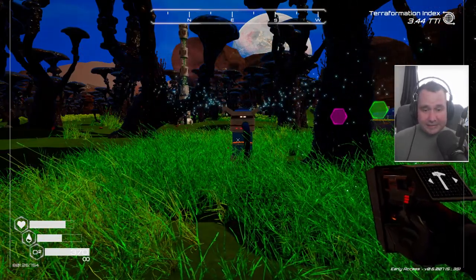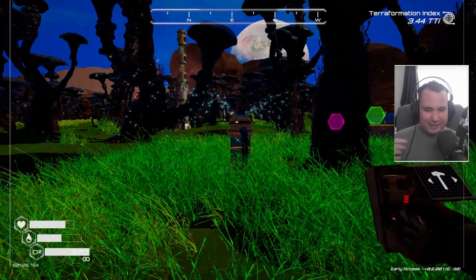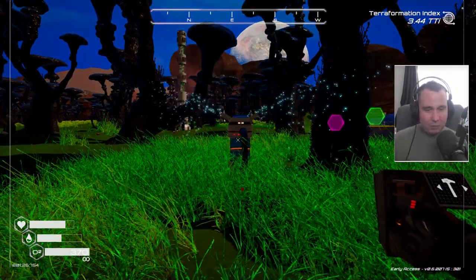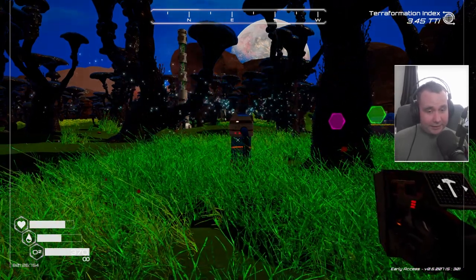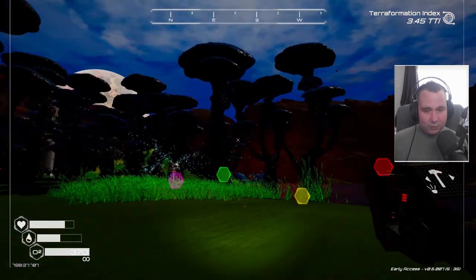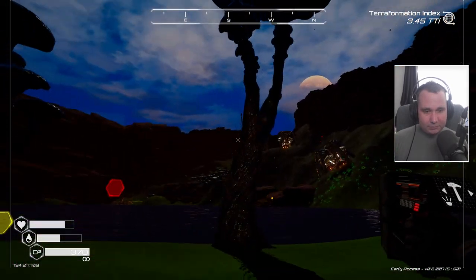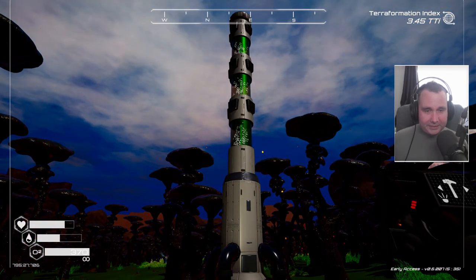Early game, you want as many grass spreaders as possible for biomass. I'd recommend getting rid of those later though, as it's more beneficial to use the Lerma in a seed spreader rocket later game. I've got 25 tier 3 tray spreaders now with the mushroom trays from the mushroom biome — 25 is what I'm using, which has got me to this point.